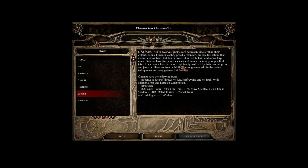Gnomes get a plus 2 bonus to saving throws versus rod, staff, wand, and spell, with additional constitution bonuses. Infravision. Plus 5% to open locks, plus 10% to find traps, 5% move silently, 5% hide in shadows, plus 10% to detect illusion, and 5% to set traps. Plus 1 intelligence, minus 1 wisdom.